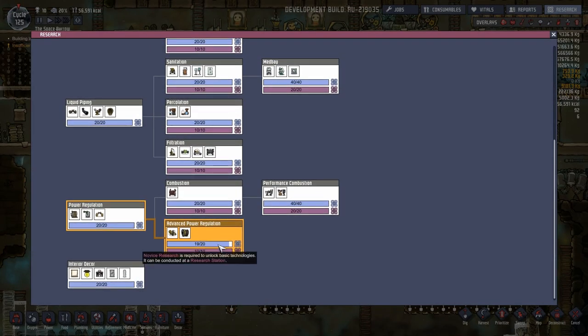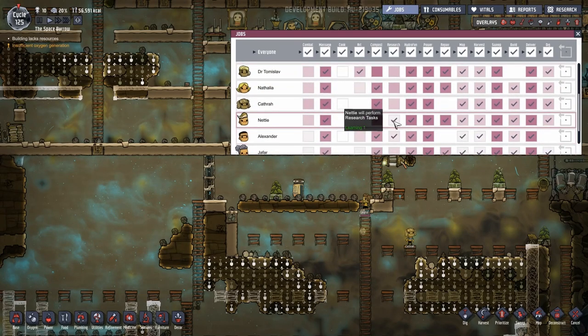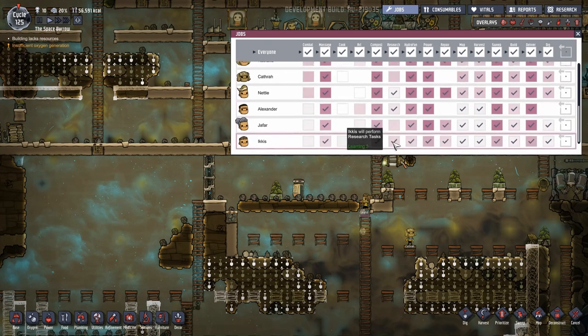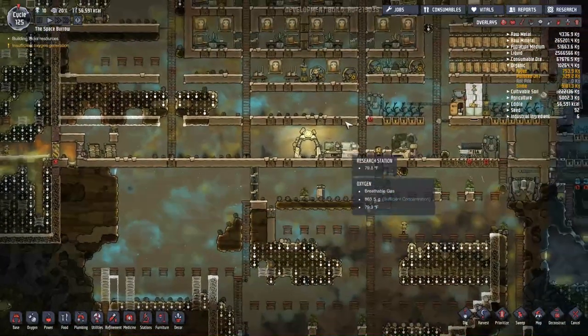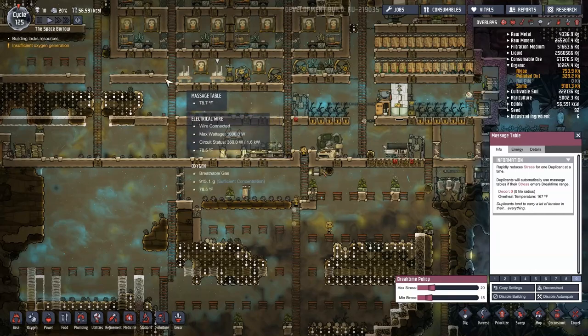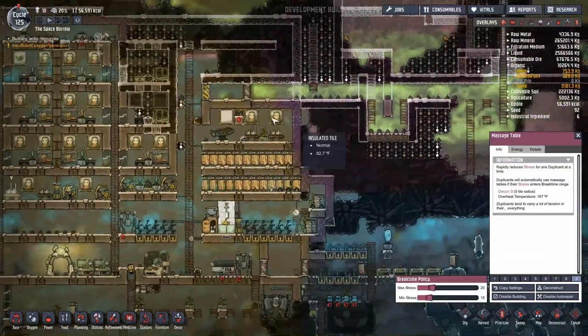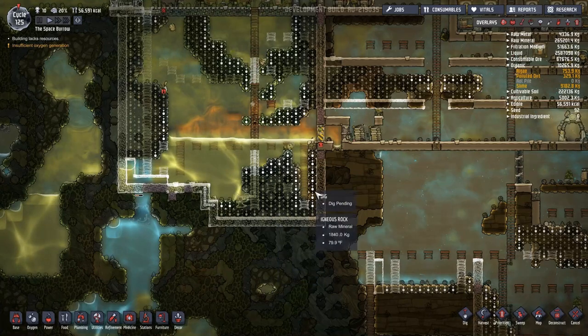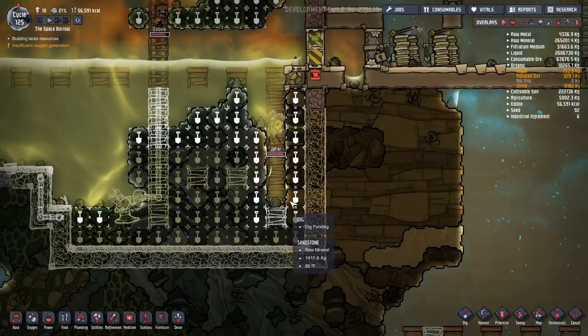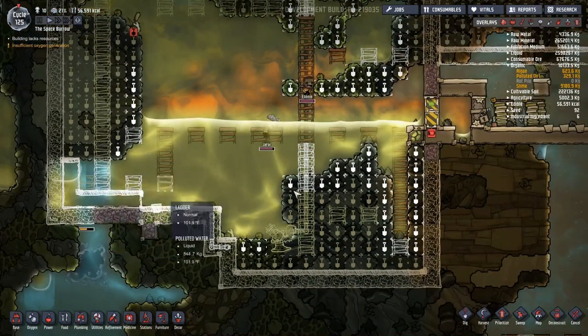One last little novice research and we're done with research. That gets us the power transformer and the heavy watt wire. Back down here to research — brought Nettie to a 1, Alexander to a 2, Jafar is already a 2, and Icus is a 3. So that ends the research too, which means this goes away — no more power usage out of those and no more taking our time for research. Good. Do we have tables up and running? I want these guys always set to 9. No matter what, we're going to relieve stress. And that's where these three just all ran off to go to.